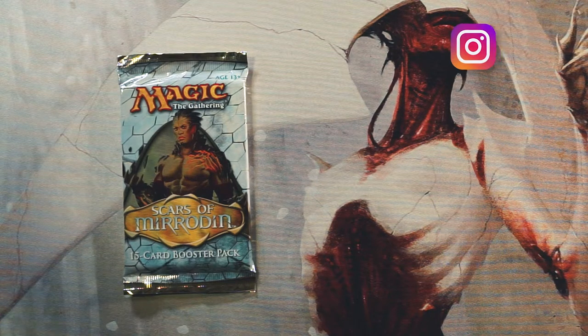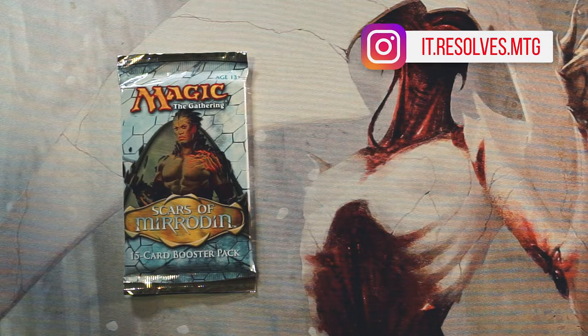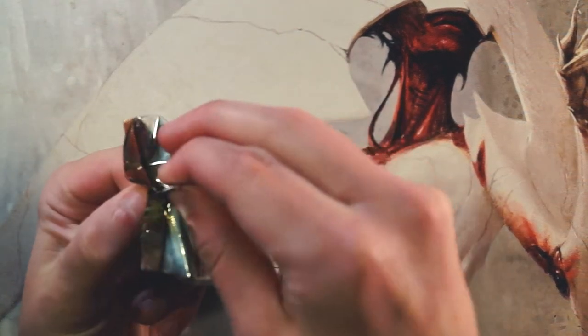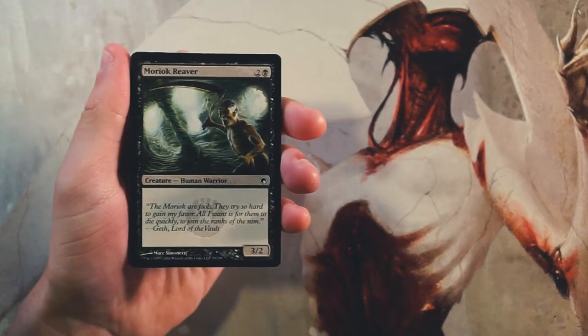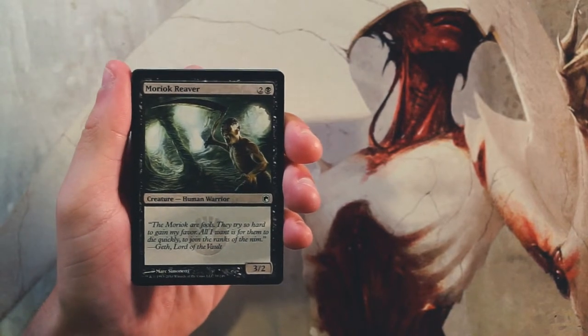What's going on guys, welcome to another Crack a Pack episode. Today we are opening up a pack of Scars of Mirrodin. This is a really cool set — I think we've opened it a couple times on this channel. It's really fun to open because there are a lot of fun, good value cards. We're going to go through every card and figure out our pack one pick one if we were drafting this set. I didn't actually draft during this time but I did collect, so I'm familiar with some cards but don't necessarily know the best strategies.